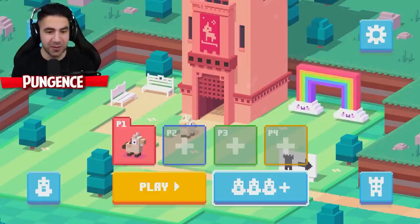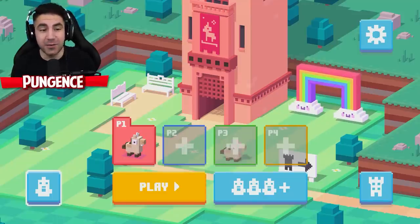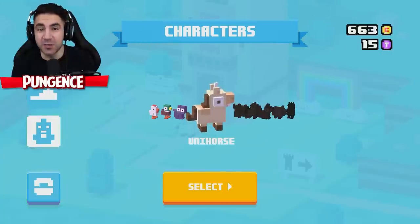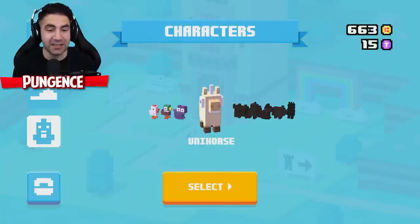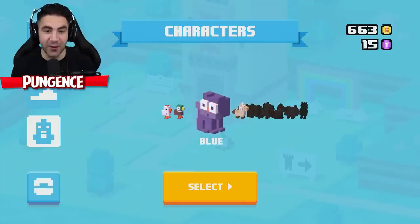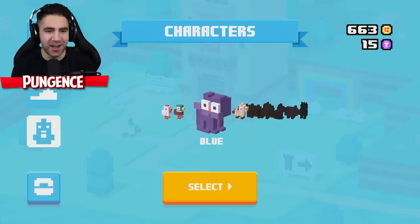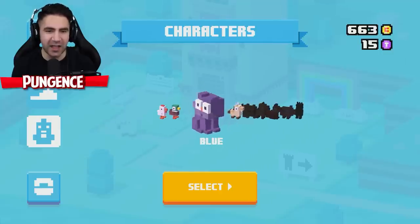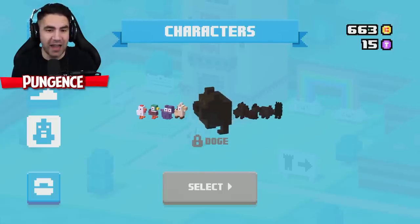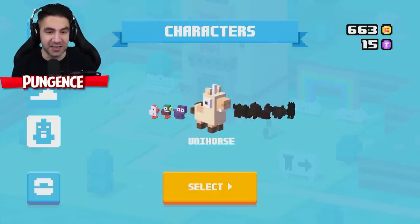Before we play, guys, I just tried it out to make sure I like it, and I like it a lot. We've got some characters — I think I unlocked these others. I think you start out as a chicken. I got this mallard, a blue cat, and a unihorse. Let's try the unihorse. I think we unlock more characters as we go, so maybe we'll unlock some characters today.